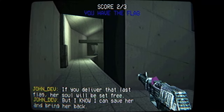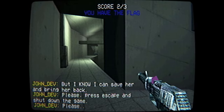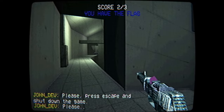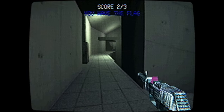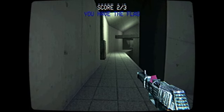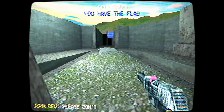If you deliver that last flag, her soul will be set free. But I know I can save her and bring her back. Please press escape and shut down the game. Well, you know what I'm going to do, right? I mean, what choice do I have? I can't just press escape — that would be the end of the video. Deliver the flag.